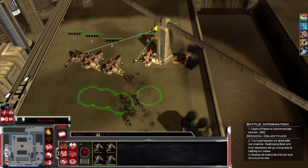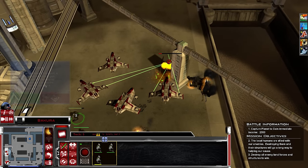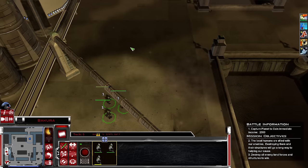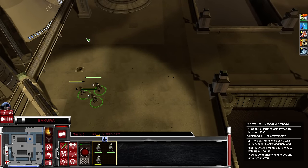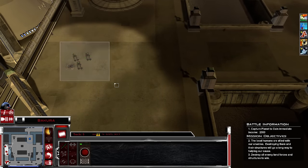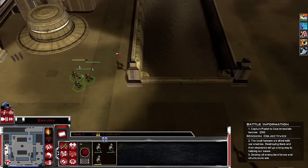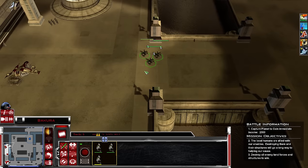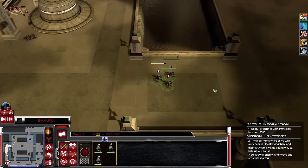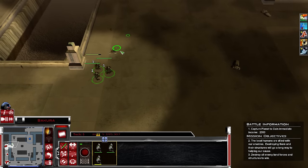Okay, here we go. One unit got destroyed. Walkers forward - I'm sending them forward first because I want to make sure there's no anti-aircraft gun in our way. So far, looks like we can't go up that way - it's literally this crossing here. Luckily the enemy has no attack gunships on their side.